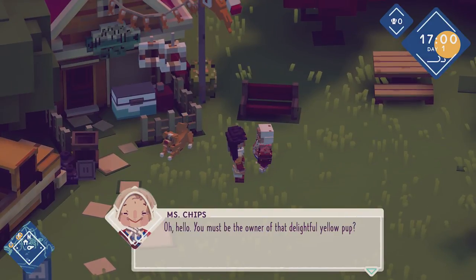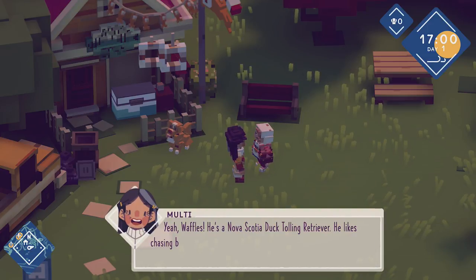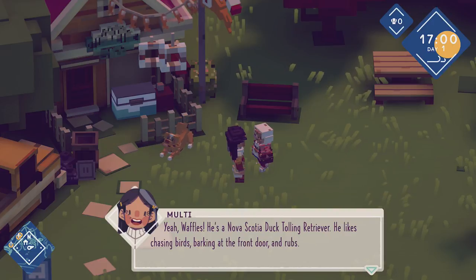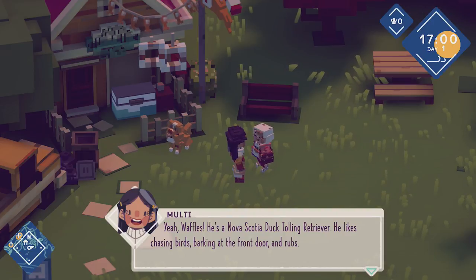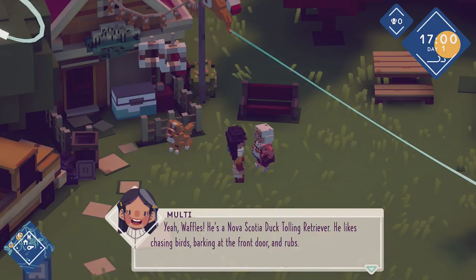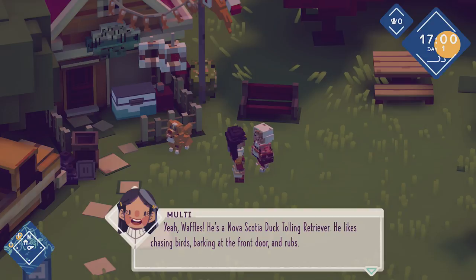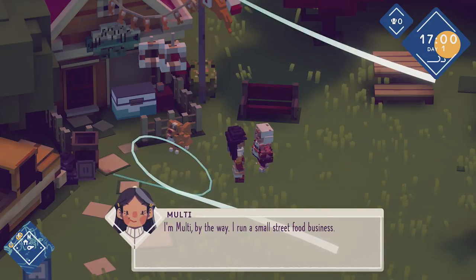Hello, who are you? You look cute. Oh, it's an old lady. Mrs. Chips. 'You must be the owner of that delightful yellow pup.' I am, yes. Waffles! We finally got a name — he's called Waffles. That's so cute — I love that name. 'He's a Nova Scotia Duck Tolling Retriever.' He's a what now? 'He likes chasing birds, barking at the front door and rubs.' Sounds about right. I'm Malti, by the way — I run a small street food business. I'm looking for new customers. 'How about steamed fish — just like they made in Malaysia?'